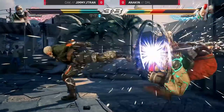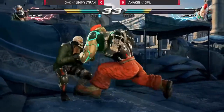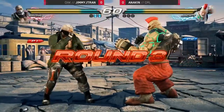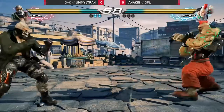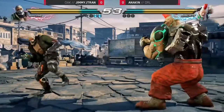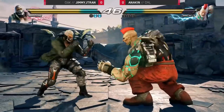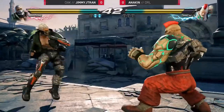Okay, ball rising too. Sidestep two — hold this. Committing to the strings just so he can catch the sidesteps. All right, now we're looking at something. Jimmy J. Tran up two rounds to none in this first game against Anakin. And it's so important to note that Anakin had a very reluctant start at this round, backing off to see if Jimmy J. Tran was going to get the offensive first.